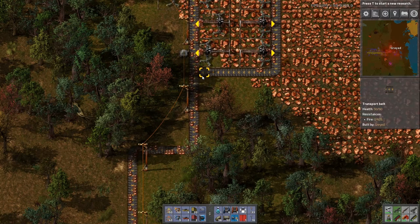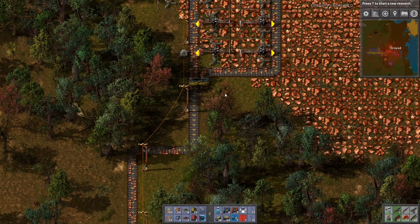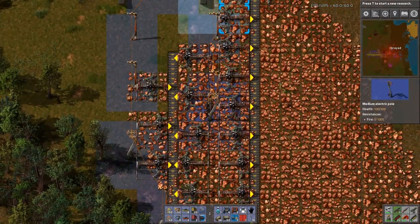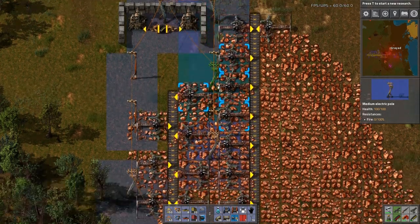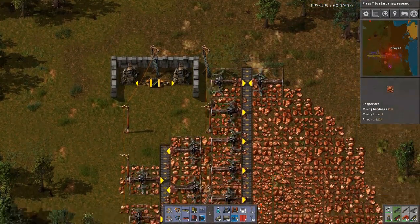Instead of routing the copper all the way down here and then smelting it here, I'm basically just going to route the copper down, smelt it up there, route the copper down here, and just feed it directly into the bus — just completely getting rid of this. So let's start that up. Where are my miners? There they are. This area is covered. I'm just going to cram them in here now. And I'm not going to be concerned about the lines being balanced at all — I just want to get the ore up and running.